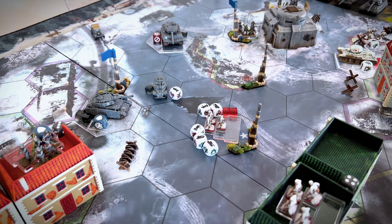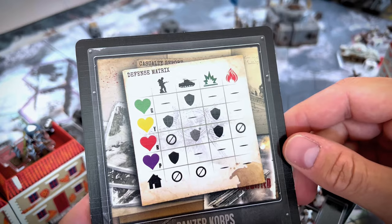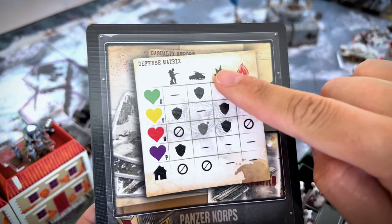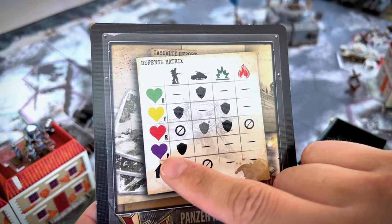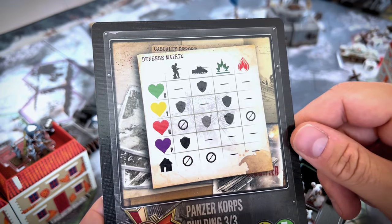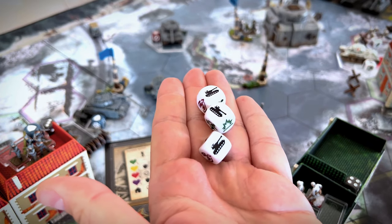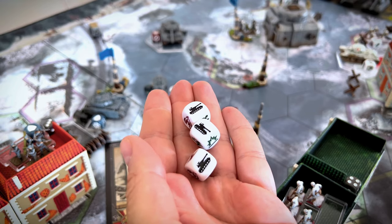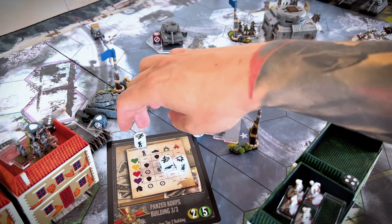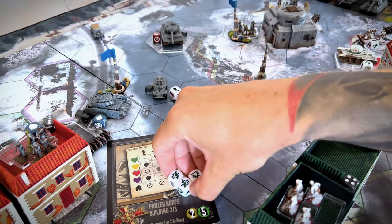It is now time to check the special defense matrix, because in this game, instead of rolling for attack, you will have a chance to roll for defense. For example, Soviets have five dice assigned, but can only defend against three of them, which are Armor Piercing. Let's see how they do. They actually managed to survive — them lucky bastards! This is how heroes are born.